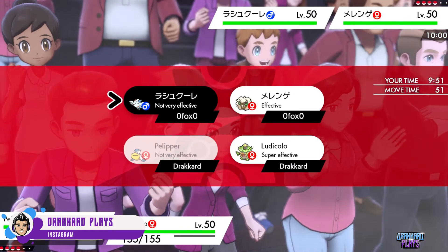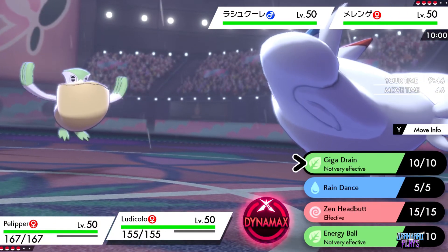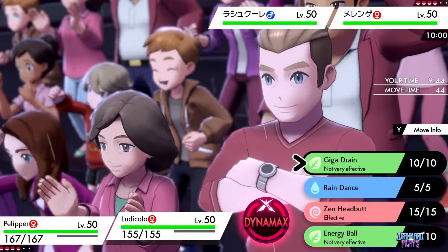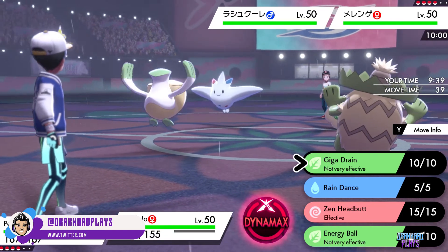The rain team is one of the most popular teams being used in doubles or in VGC format. Some other weather teams are sand, ice, and sun team, but we'll get to that later in another video. Basically, the team revolves around rainy weather to double the speed of water type Pokemon.